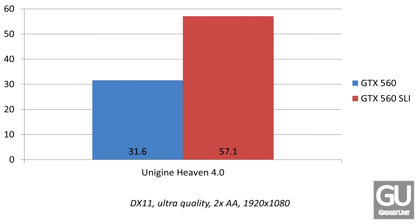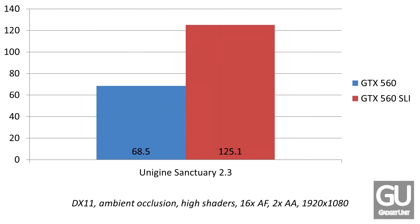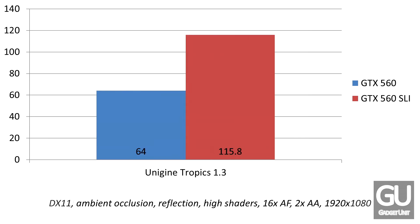Moving on to Unigine Sanctuary 2.3 — this one wasn't nearly as intensive, so it already gave us high frame rates to begin with, but we definitely saw an increase in frame rates there. Throughout all of these, you'll see the settings I used below so you can try to replicate this for yourself.